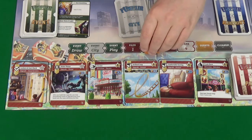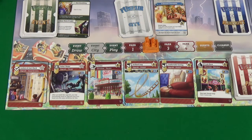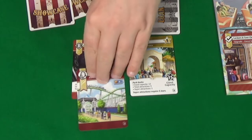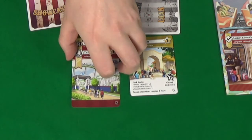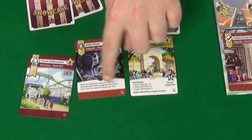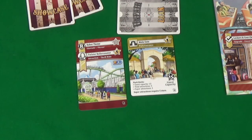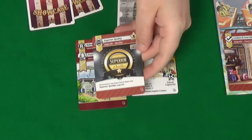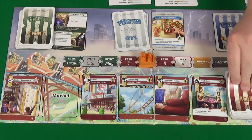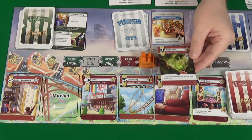That's park one done, on to park two. Pixel is going to build the robot theme, costing her 12 coins, and add it onto her Twister Rollercoaster. That allows her to build an upgrade from her hand for free immediately — she's going to go with a superior quality upgrade, so she just tucks that under there. The new card in the market is a jungle theme — after you build this upgrade, you may draw a park card.